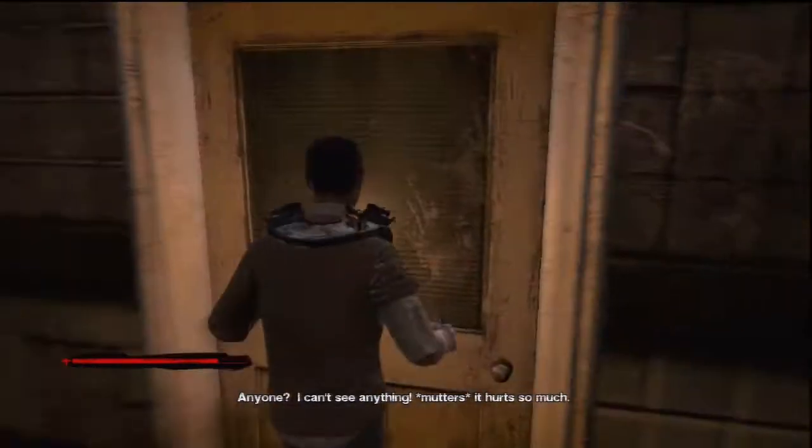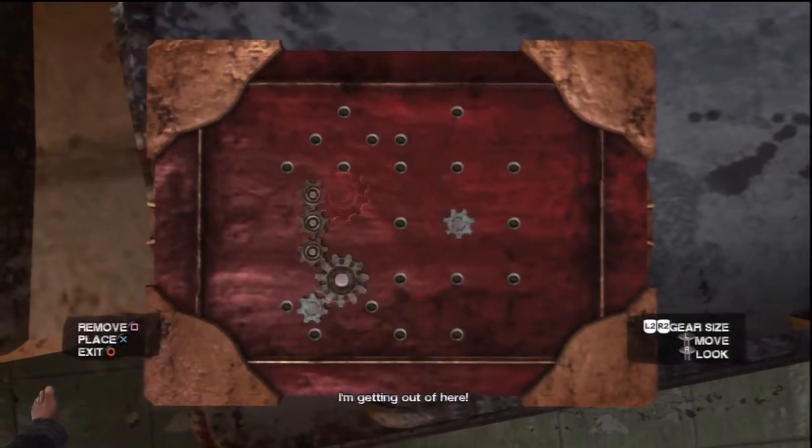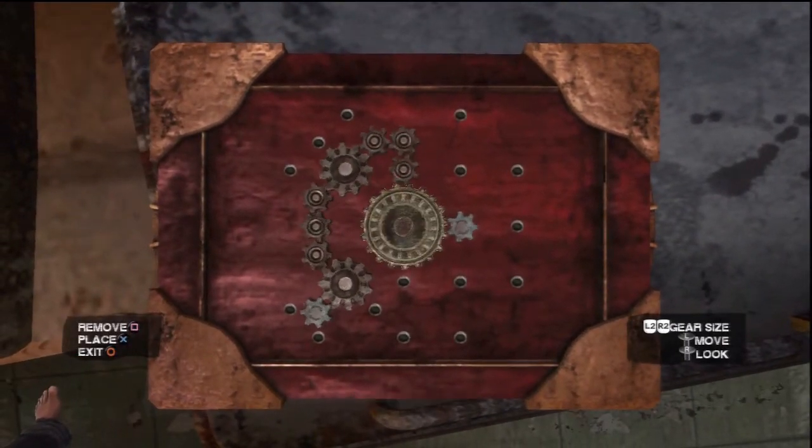Turn right and go for this shotgun door. Don't forget to search that cart. There's no point in doing this gear puzzle — inside the box is explosive trap schematics but you already have them, so don't bother doing it.